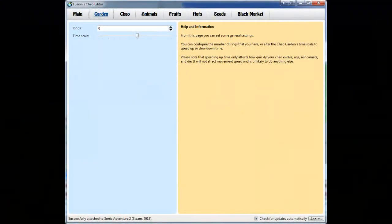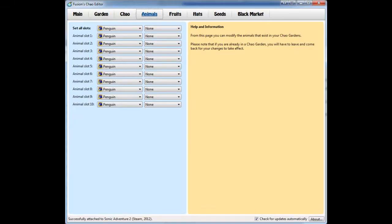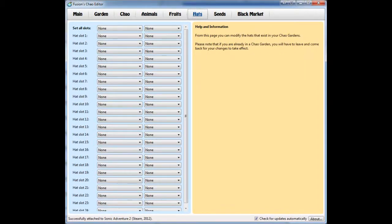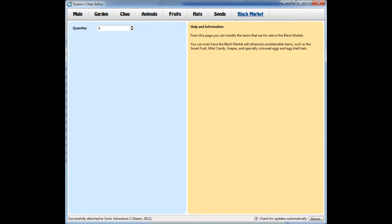Going over the basics of Fusion's Chao — there are multiple tabs. You've got a garden tab, which just lets you set how many rings you have and the time scale. You've got the main Chao tab, which I'll go into more detail as it becomes relevant. You've got fruits, hats, and stuff like that. Most of it is pretty irrelevant for the guide and most of it is self-explanatory — like you can set appearances, change the hat, but all that's not really important.